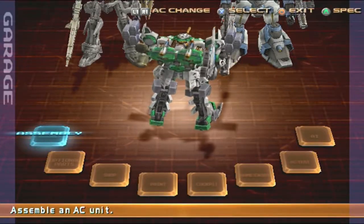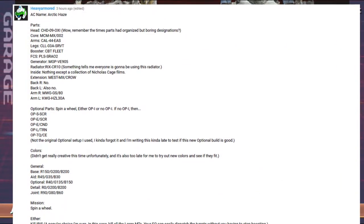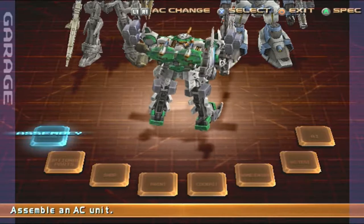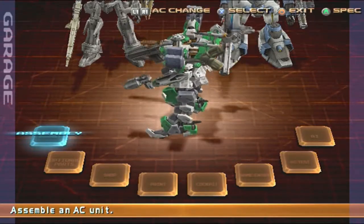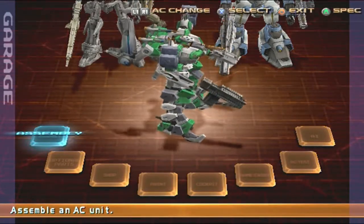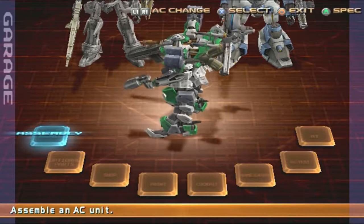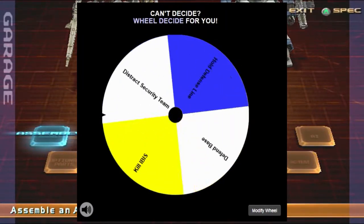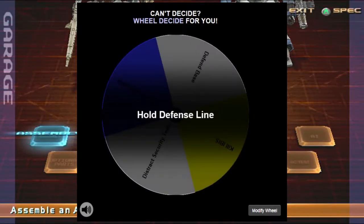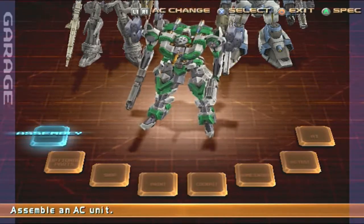Welcome back to another episode. Today we have a comment where you want the wheel to decide what I'm going to be doing — either a few easy missions or one of the harder missions. I'm going to roll right now so we know ahead of time. We got 'Hold the Fence Line,' which is an easy one. I'll be doing that, and I'm going to build the AC right now as well.